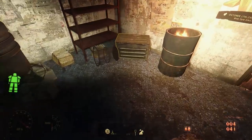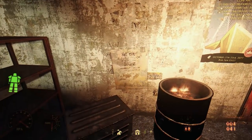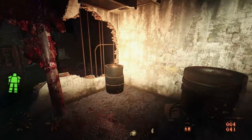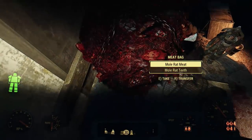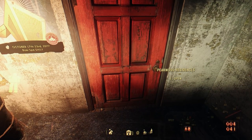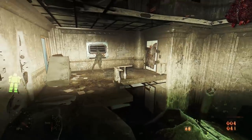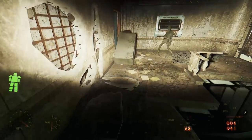If you travel east of Hubris Comics, past Swan's Pond, you find a neon Apartments sign collapsed on the ground. Here we find a crumbling building, lightly guarded by super mutants. After we kill the super mutants, we can explore the ruins to find a red door leading to an interior called the Pearwood Residences — an apartment complex before the war. We find ourselves in a hallway lobby entrance that connects many of the different apartment buildings.